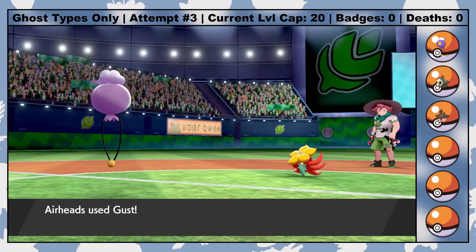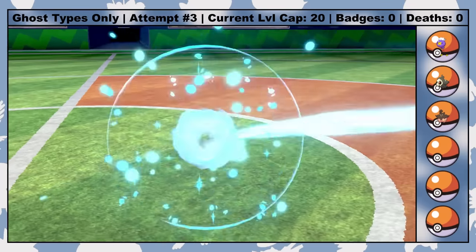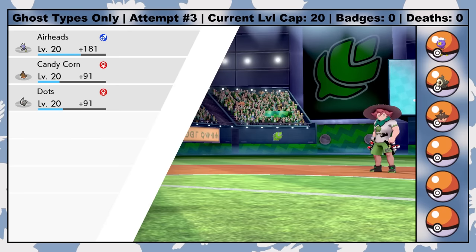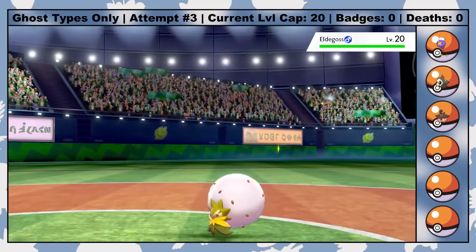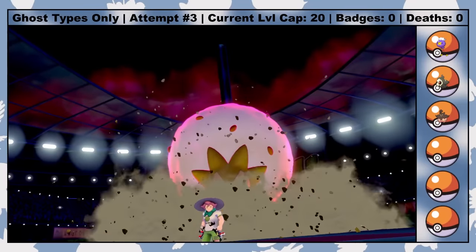His lead Gossifleur goes down to two Gusts as she just hits a soft Magical Leaf. As you can see, every Pokemon in my party gains XP from every single knockout, and this feature can't be turned off. This makes XP management pretty difficult, but just as a reminder, the current level cap starts at the start of the gym battle.